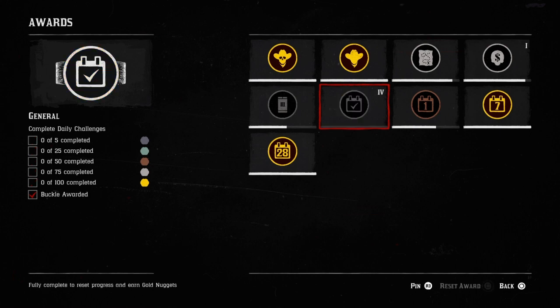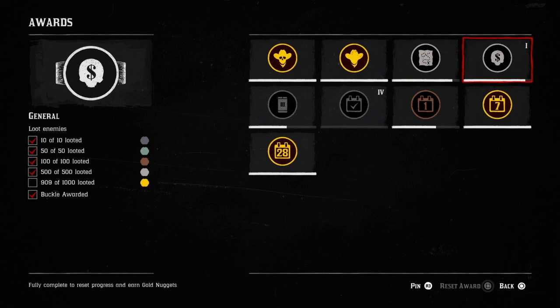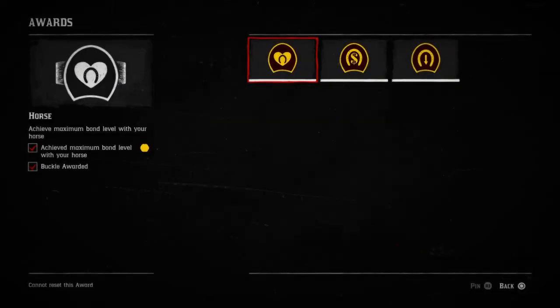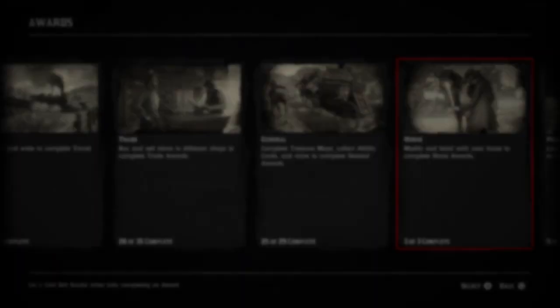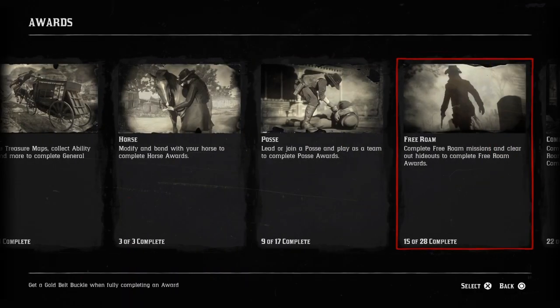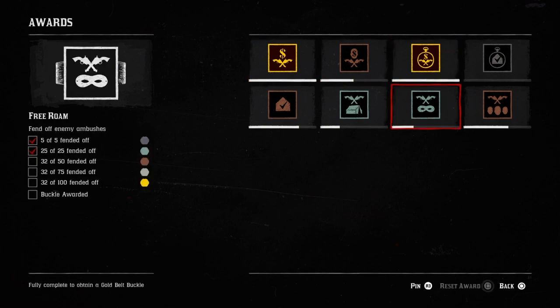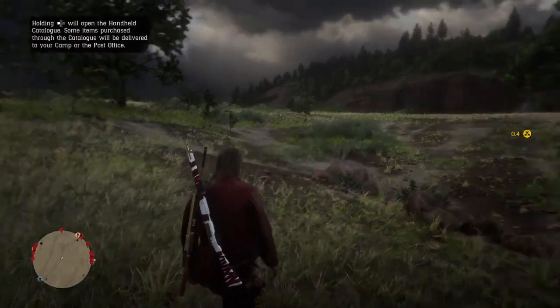I have a full award to reset, so if I reset this I'll get 0.4 gold. Go to your awards and see how many awards you can reset — there are some easy ones you can grind out. And as you can see, I got 0.4 gold.